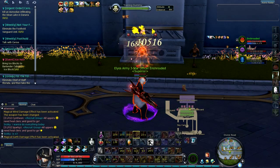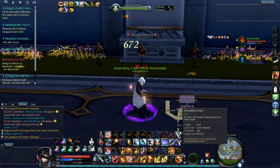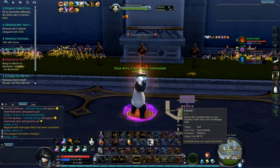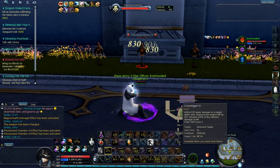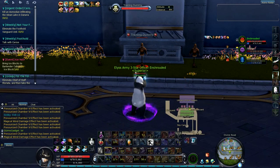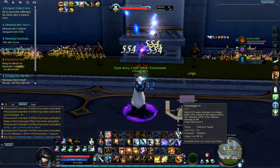When you get to pistols, after you use your gunshot chain, you're going to want to use that once, and then you're going to want to use Reload. Then use Gunshot, Reload, and then you're going to want to use Cross Trigger.